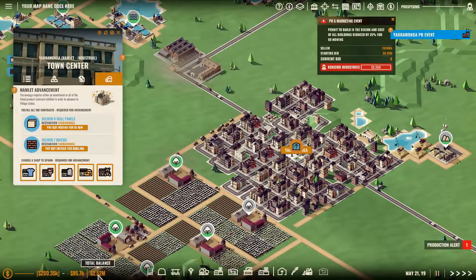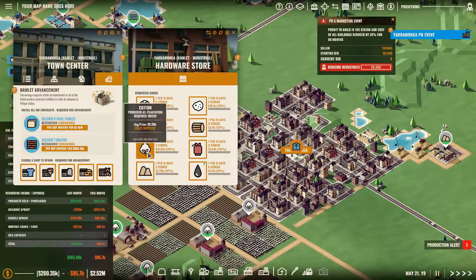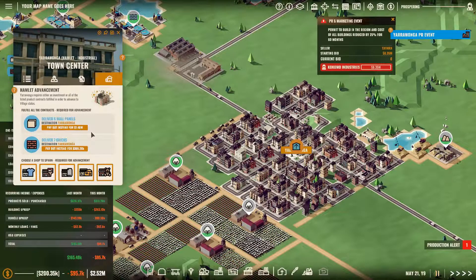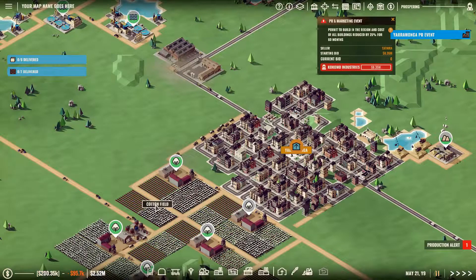We've got two and a half million and we're making 165 thousand dollars a month so far. Cotton demand is plus 27 for 17 months in Yarrowonga, which I have taken advantage of — put it up to nine per 15 days. But one little event that goes south for us could ruin us, so I don't want to throw nearly all of my money at this in case it does not go well.